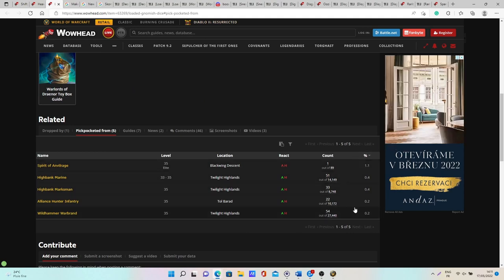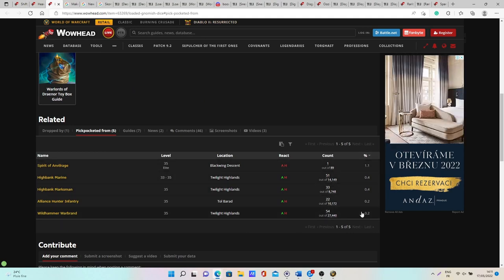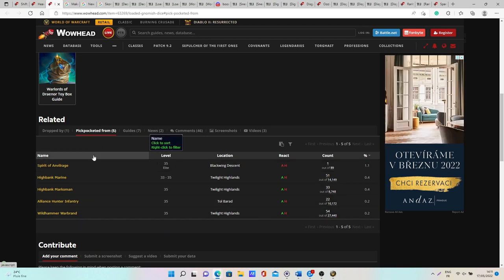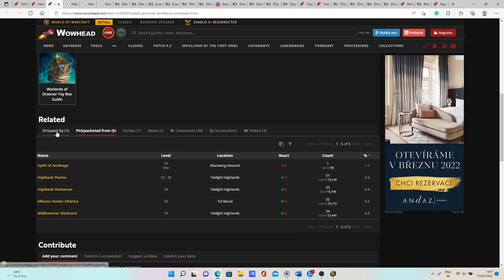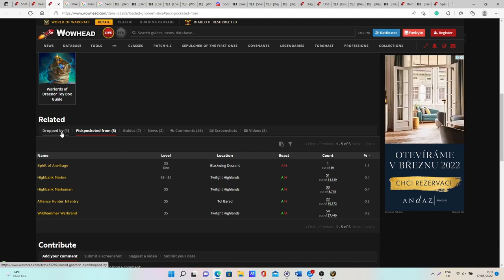The drop rate for each of these dice is very low — probably under one percent each time — but if you're doing it on a low-pop realm where mobs are usually up, you will be able to pickpocket a lot of them and increase your chances of getting these dice.